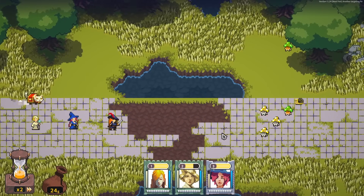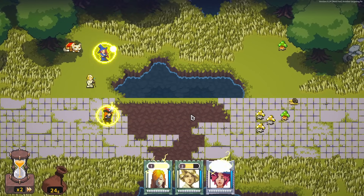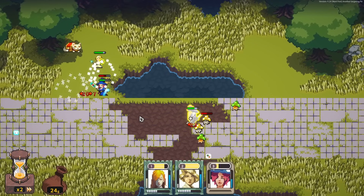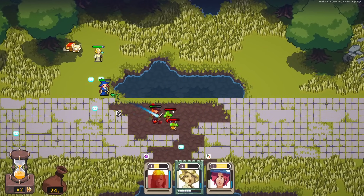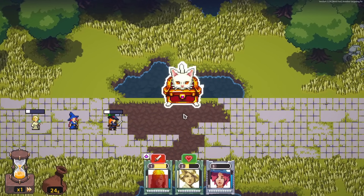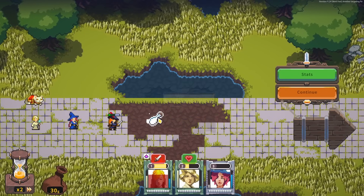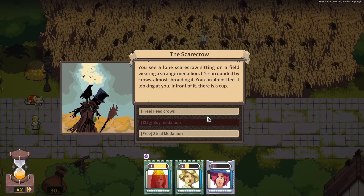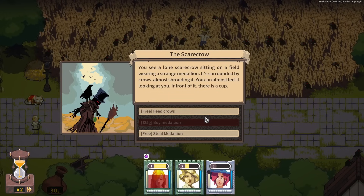I'm going to set a lot of things to auto except for healing. I'll put her up here. The problem is the Witch isn't actually very good at tanking, so that is an issue. But if I can give that Witch a bunch of attack speed, that'd actually be lovely. Small experience potion — we do level up over time. I'm just going to give it to my duelist. Scarecrow — you see a lone scarecrow sitting on a field, wearing a strange medallion, surrounded by crows, almost shrouding it. You almost feel it looking at you.